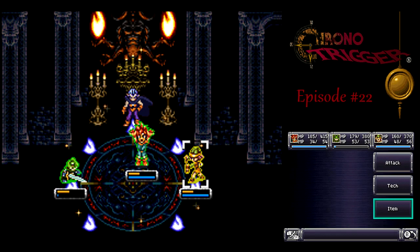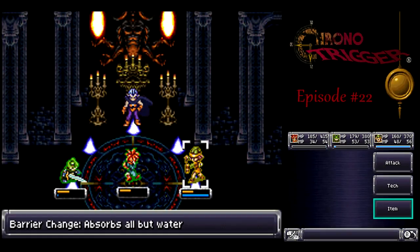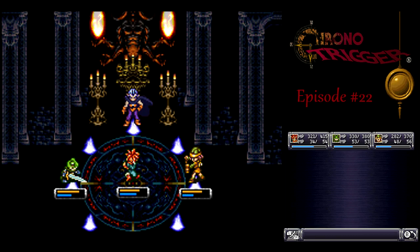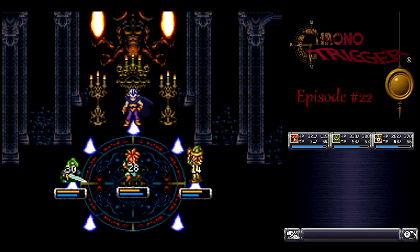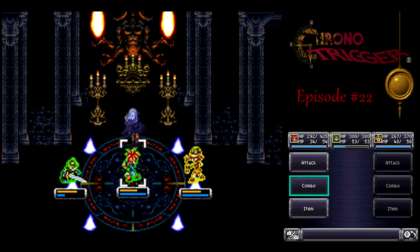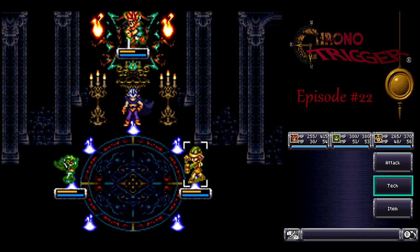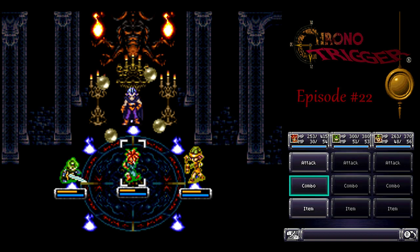Just use the Masamune, then another Lightning II spell. One thing I didn't know the first time I fought Magus was that you can use a physical dual tech against him to deal more damage. I always thought you had to use pure magic against him, but apparently not. Just because a dual tech has a physical component to it doesn't mean you can't use it.